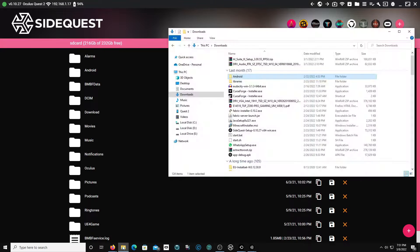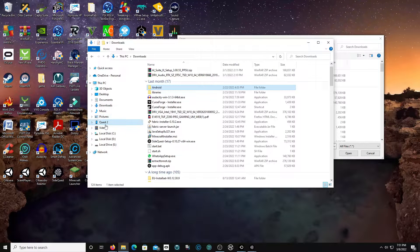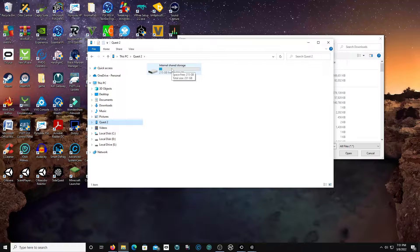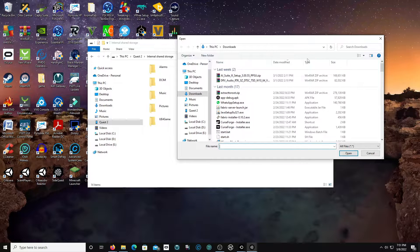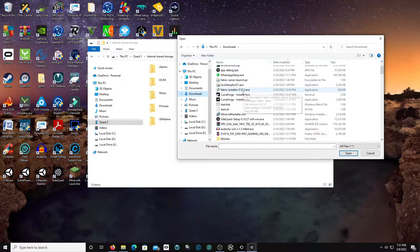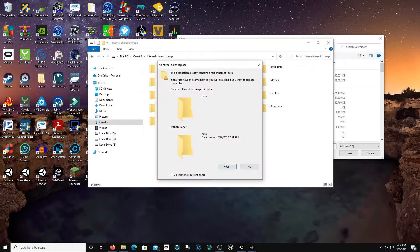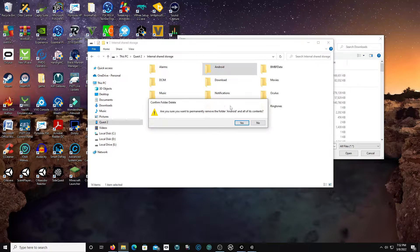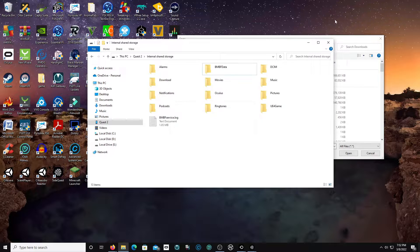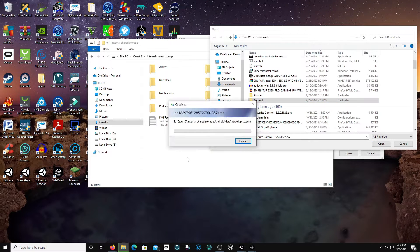Now go to your Oculus Quest 2 and come to internal shared storage. You're going to replace your old Android folder with the new one. Go to downloads, go to Android, and this prompt will pop up - press yes. Wait a second, delete that. Now go to Android again. There we go - it might take a little bit.